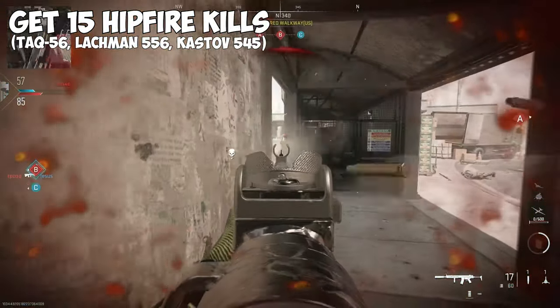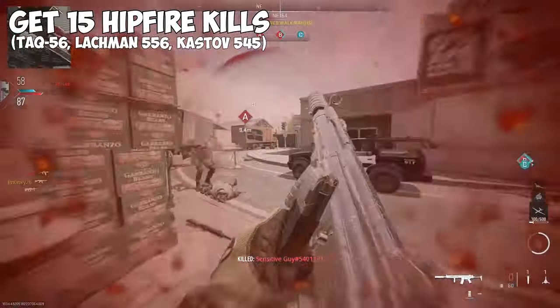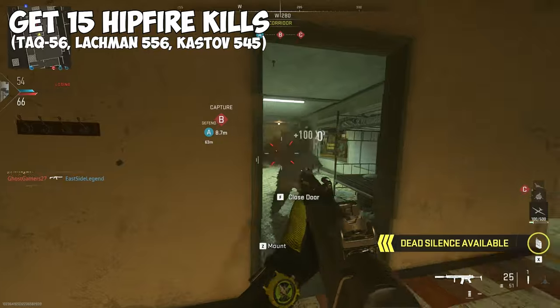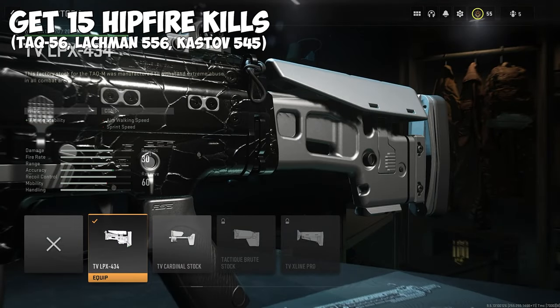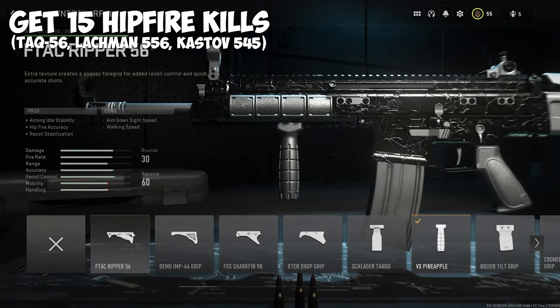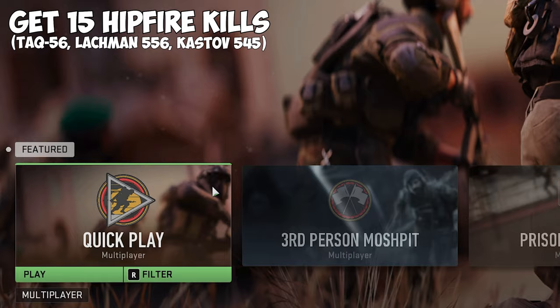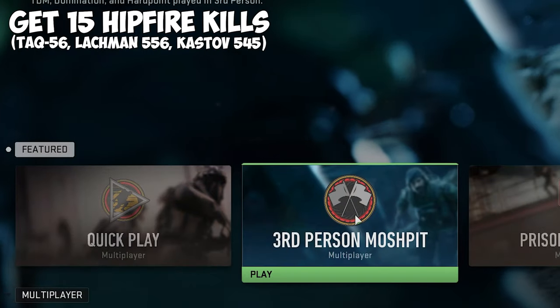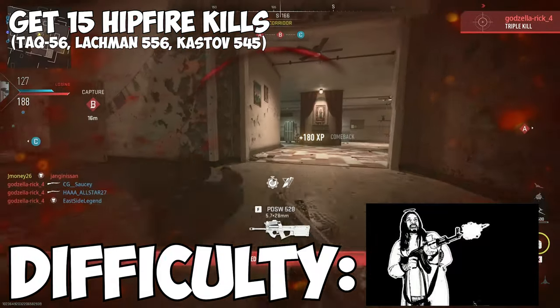15 hipfire kills. This applies to the TAC-56, Lachmann 556, and the Kastov 545. This challenge isn't too bad, to be honest. Throw in some attachments to help boost hipfire accuracy, like lasers, stocks, and underbarrel grips. I personally like the Pineapple underbarrel grip a lot for this challenge, but if you're struggling or looking to speed up the process, playing the third person mode helps a ton. Obviously just don't ADS at all. Difficulty? Spray and pray.